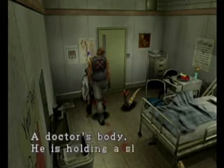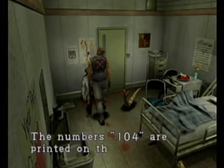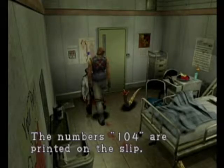Get off me! My herbs are over here — no they're not. You're going to kill me. The whole point of coming in here is to check this doctor's body. It's got 104 as our code. We need this code to enter in the next room, room 402.